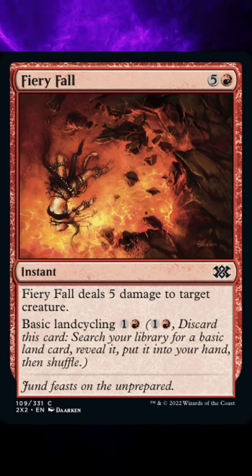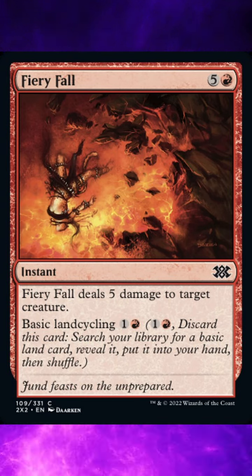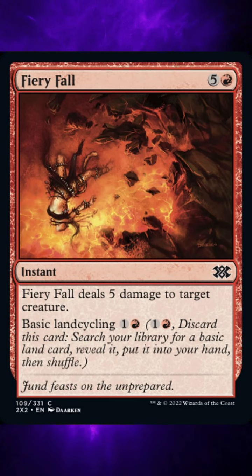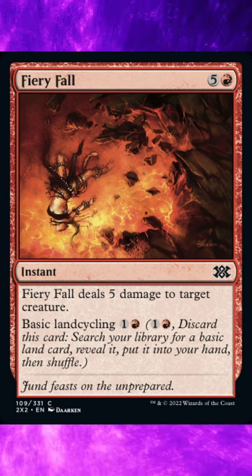Spend 1 general, 1 red mana. Discard this card. Search your library for a basic land card, reveal it, put it into your hand, then shuffle. This card is currently played in less than 0% of decks on EDHREC.